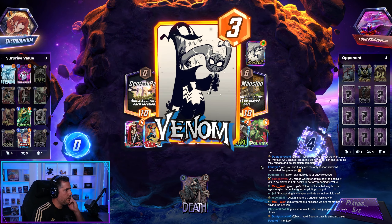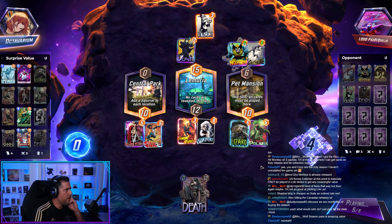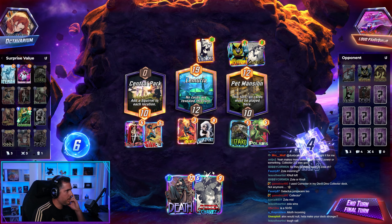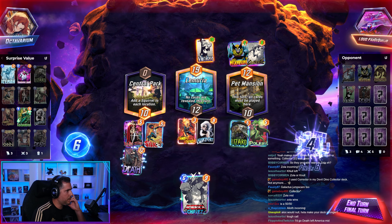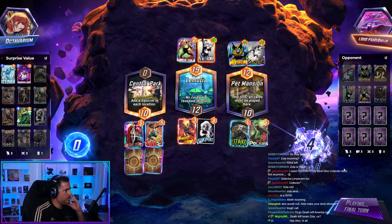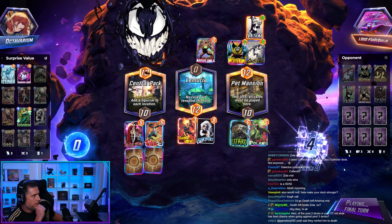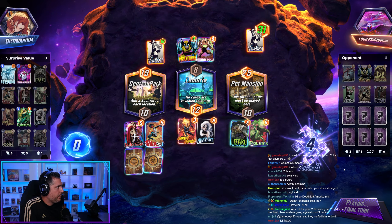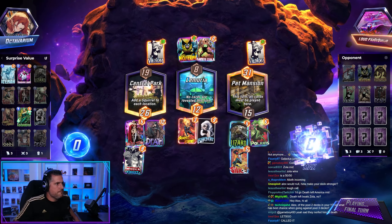There's their Death. And Venom — it's a good value play. Let's play to beat Arnim Zola. We bounce the Silk, unfortunately. But I think we win. Where does Bub go? We win. No way he thought I had Death. Let's go — 8 Cubes!